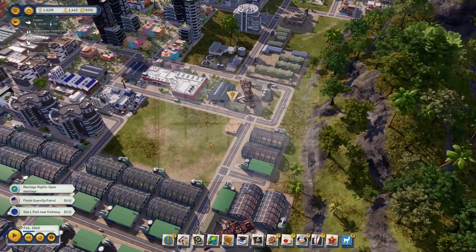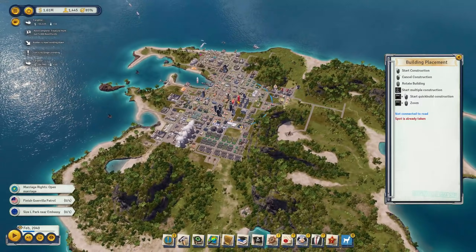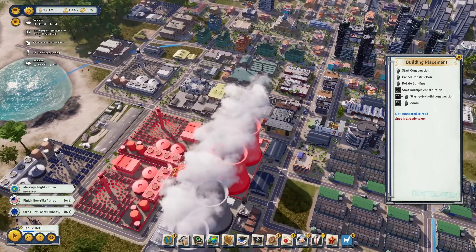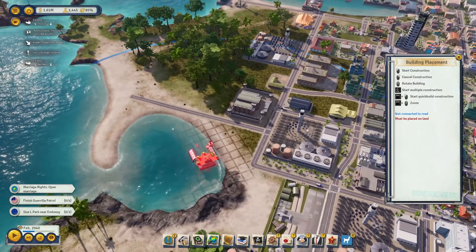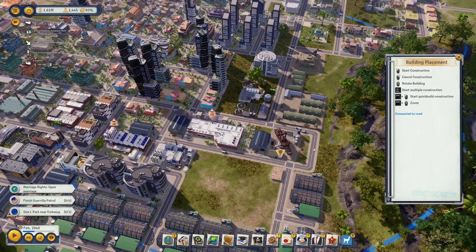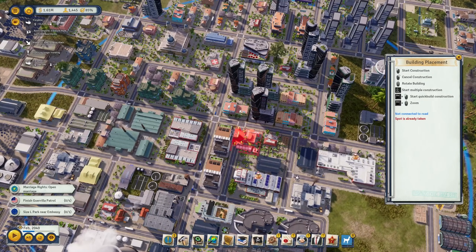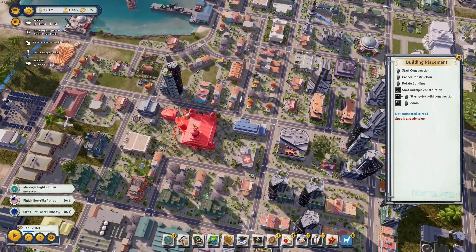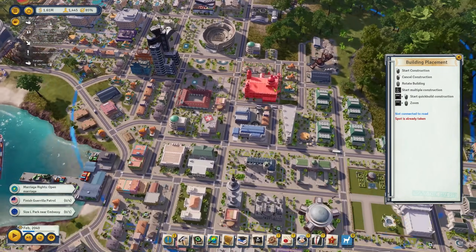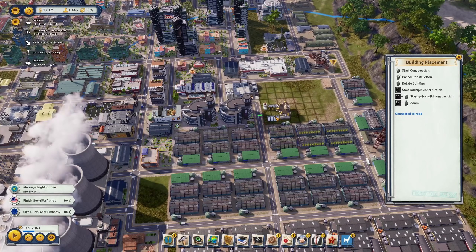Let's place the first drone delivery service here, and then the drone taxi. The drone taxi transports people within its radius to and fro - useful for speeding up transportation but only over a short area. Let's place it in the industry area for now and see what it does.